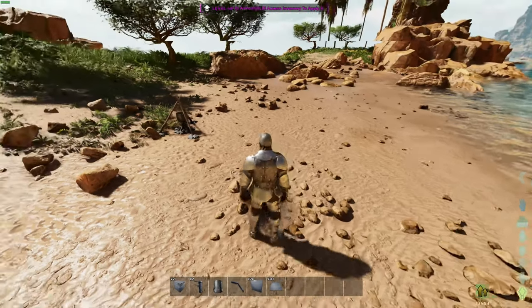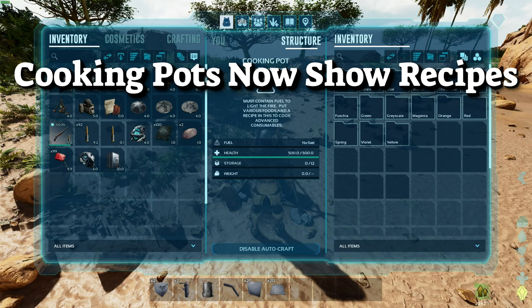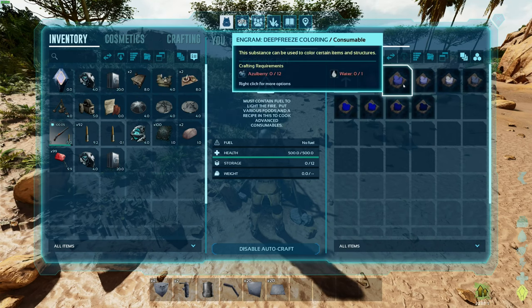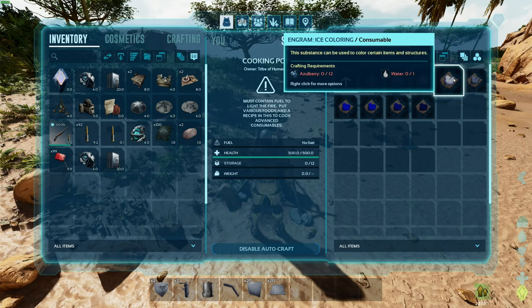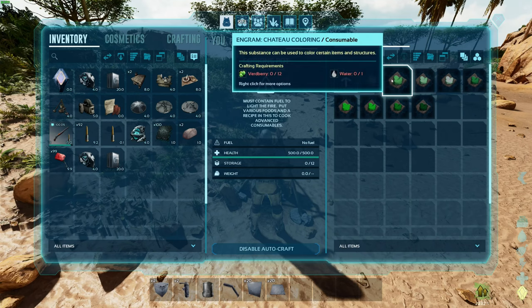Next on our list is the cooking pods. We no longer have to go on Dododex or whatever third-party app you're using to look up different recipes or figure out what you need for different colors. Now everything is all simple — it's all in the cooking pod. You see exactly what you need, and there are a lot more colors to choose from than before.